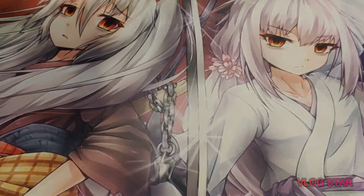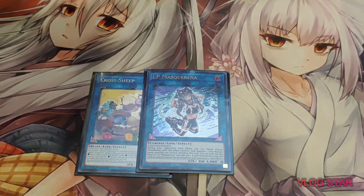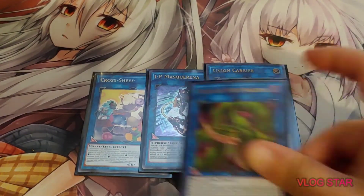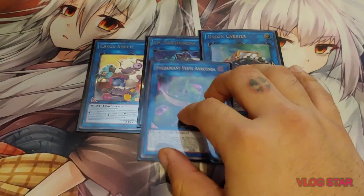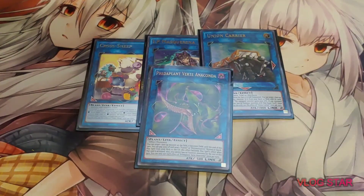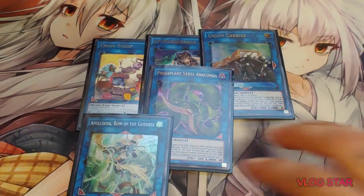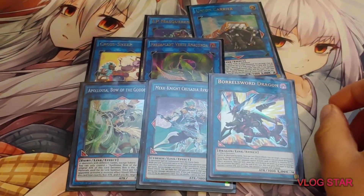For the Links, I'm playing 1 Cross Sheep, 1 IP Masquerena, 1 Union Carrier, and 1 Predaplant Verde Anaconda. Most of these are pretty self-explanatory. And then for the other Links, I'm playing Apollousa, Avramax, and Borreload Sword.